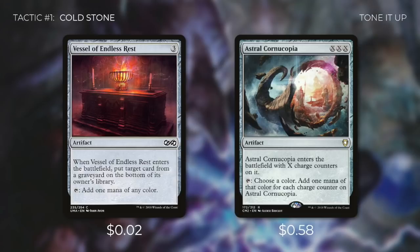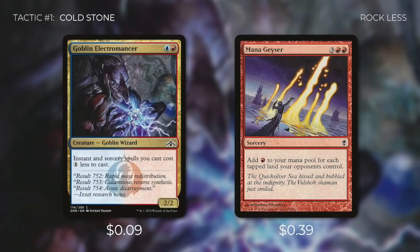Next up there's Vessel of Endless Rest, which can tap for any color, and when it enters the battlefield we can put target card from a graveyard on the bottom of its owner's library. And then Astral Cornucopia is going to tap for a third of the amount of mana that we put into it. Finally, we're going to be running two different forms of ramp with Goblin Electromancer and Mana Geyser. Goblin Electromancer says instant and sorcery spells you cast cost one less to cast — we're running a ton of instants and sorceries, so this card can save us a lot of mana. And then Mana Geyser adds red mana for each tapped land our opponents control; even though this is a one-time effect, it can help us have a huge turn.